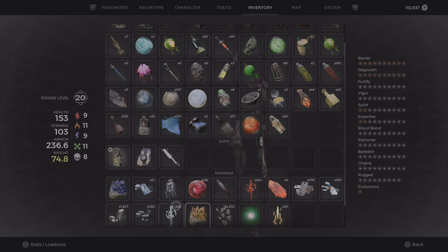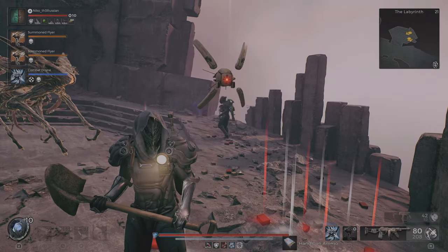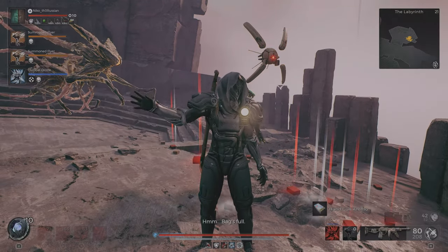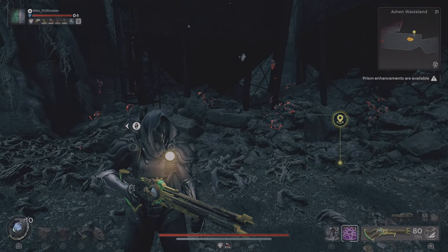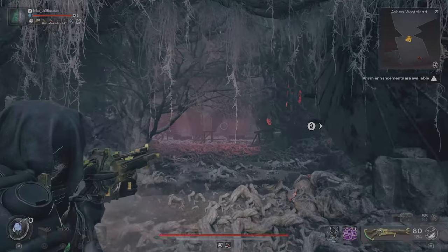Now we have two of them and we need one more. The last one is in Root Urd, so we'll see you guys when we're at Root Urd. Once you make it to Root Urd, you want to go to the Ashen Wasteland just past the trains.